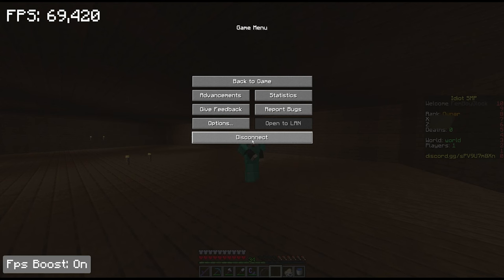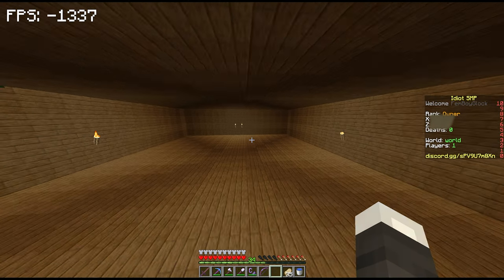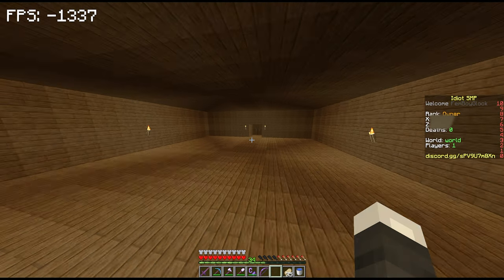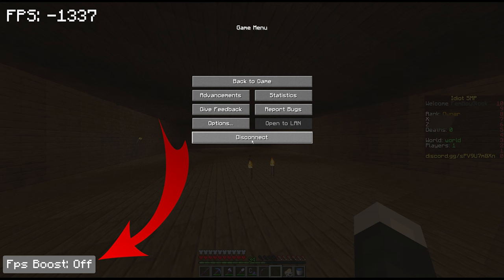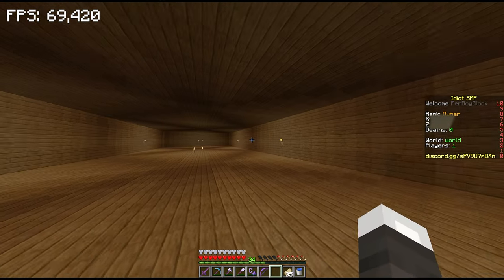Once you've installed it, you can see a new option right here. If you click this option — I'm going to click it to turn it off — as you can see with it off, I don't have any frames per second. But if I turn it on, I can go to a bunch of frames per second.